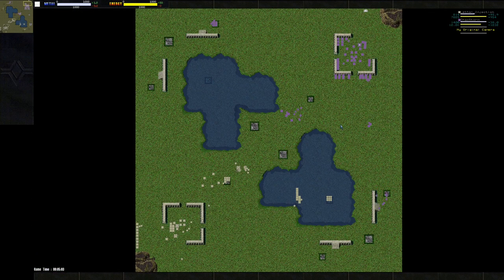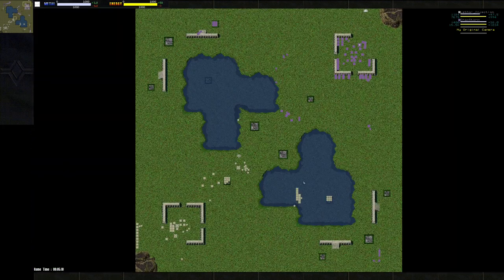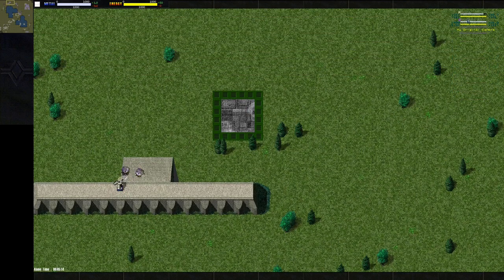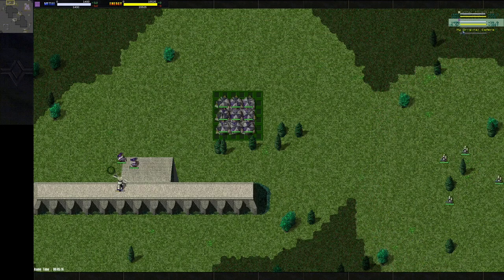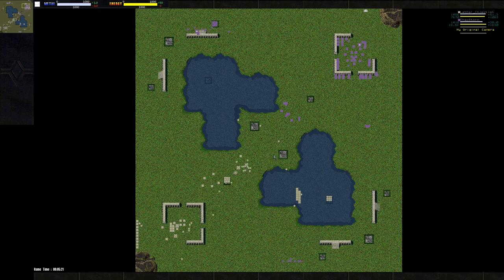I'm not building anything though — I'm wasting metal right now. I was working on getting energy under control, but now I need to address that. I started to grab all this center metal and that's where a lot of my energy was going too. Now I'm not building, so I really need to take care of that.